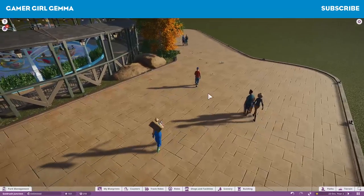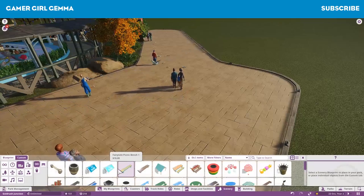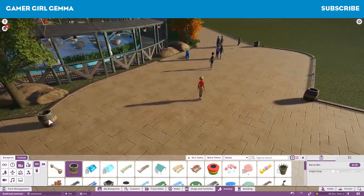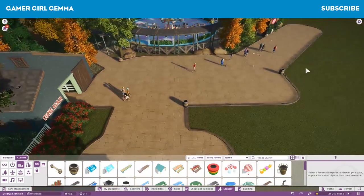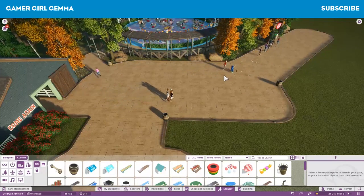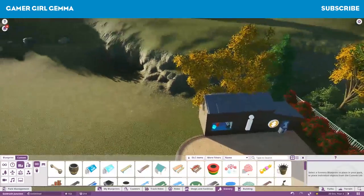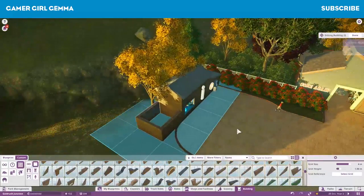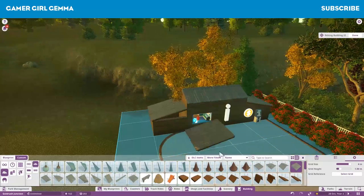I actually forgot to put some bins in here, so I've added those since the shops are right at the front. We're starting to get a few more people in, though the number might drop before the end. I'm pretty happy with how the teacups area turned out and this little information area. Once finished it turns out a lot better, but I might end up changing some things - for now it's all right just for starting the park.